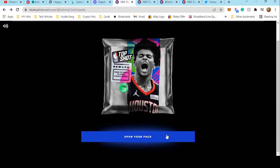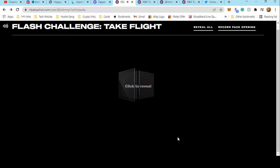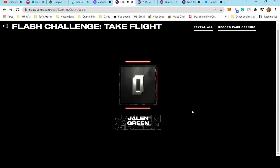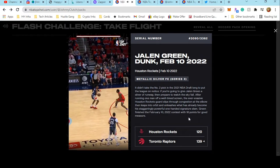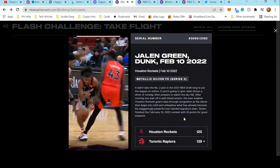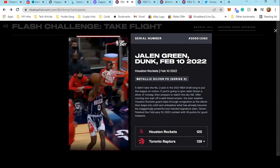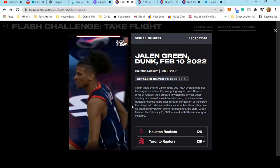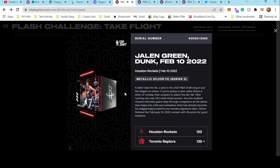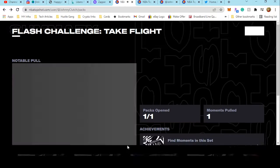Now we're going to get to what we came here for — Jalen Green! We get our first Jalen Green. Let's see what we get here. Come on, I need a little cereal number one! Serial number 3,090 of 3,362. In the lane, baby, with the old school jerseys on — you better move, player, coming through. It's the youth movement out here. Metallic Silver FE Series 3, my man Jalen Green with the dunk. Number 3,090 of 3,362 and our first Jalen Green moment for our collection.